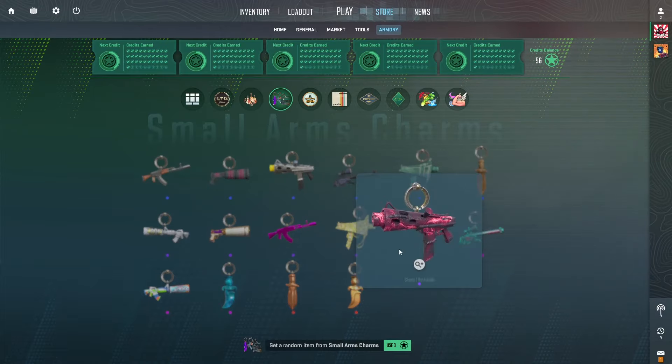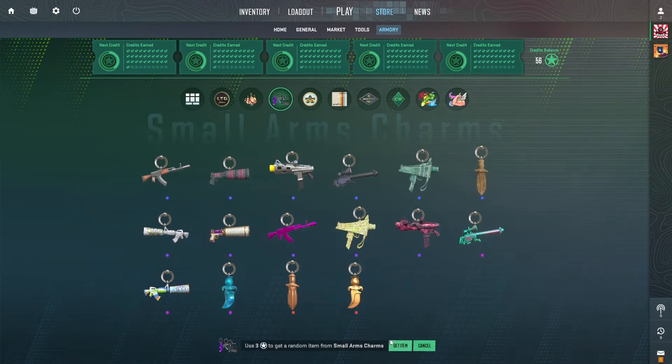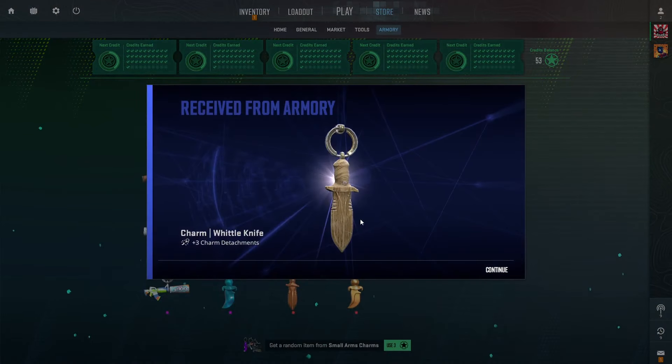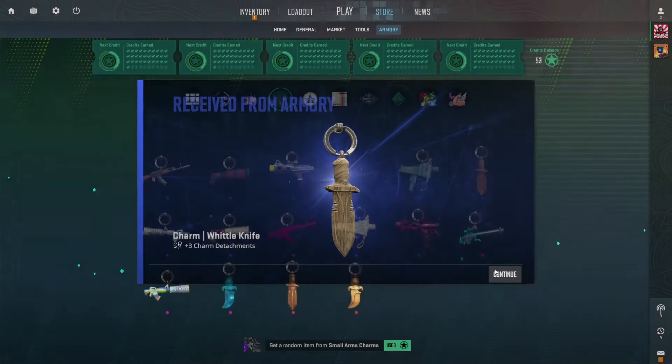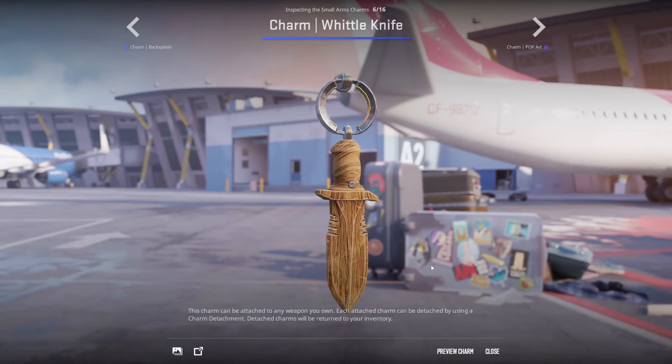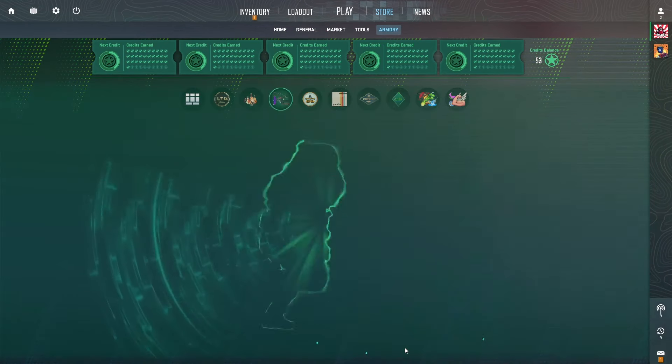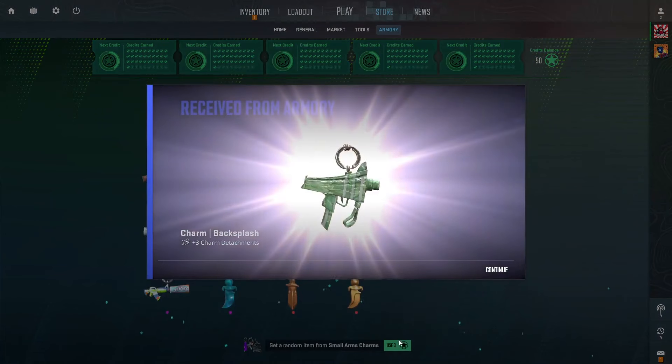I will definitely take that gold AK. However, I still want to see that Tech 9 or one of those knives. We do get a knife — that is this nice little blue wooden one. So hopefully we get purple or better. Nope — that's a miss.